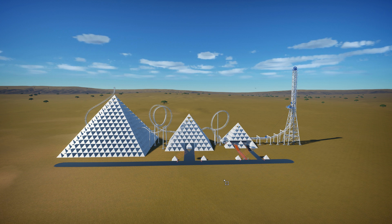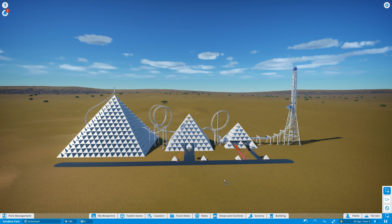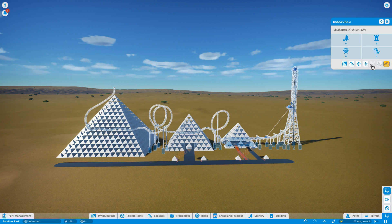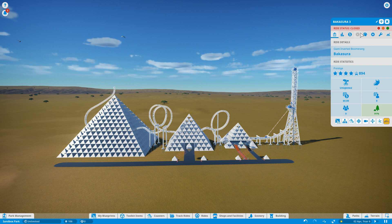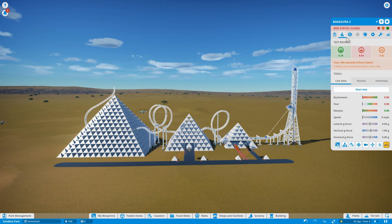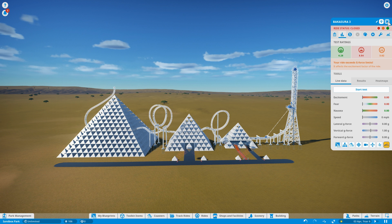It's got a bit too much fear - 8.6, maybe way too much fear - but it seems people will still go on it. We'll find out in time. There we go, 8.84 excitement and a bit too sickening. So let's have a quick look and give it a wee test.